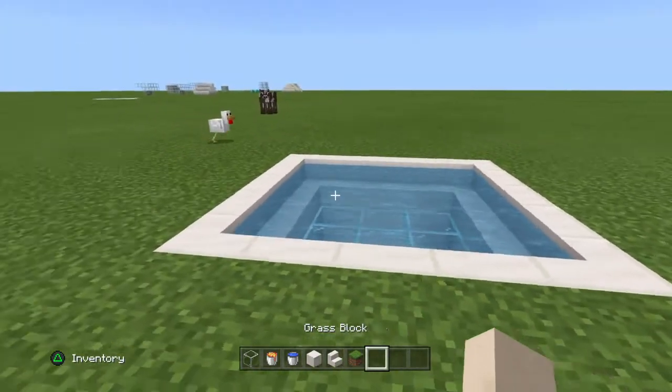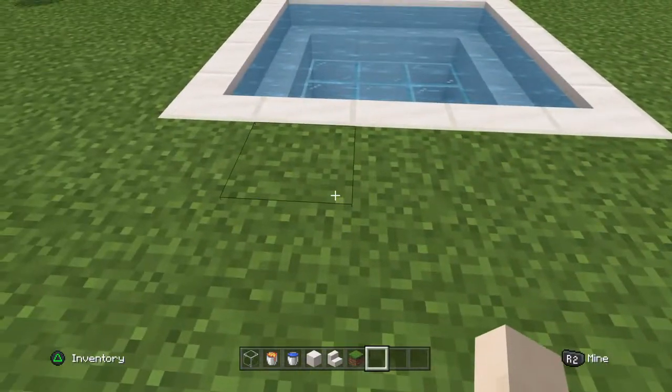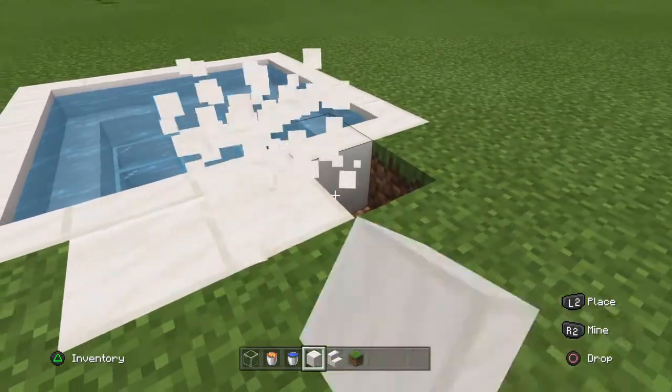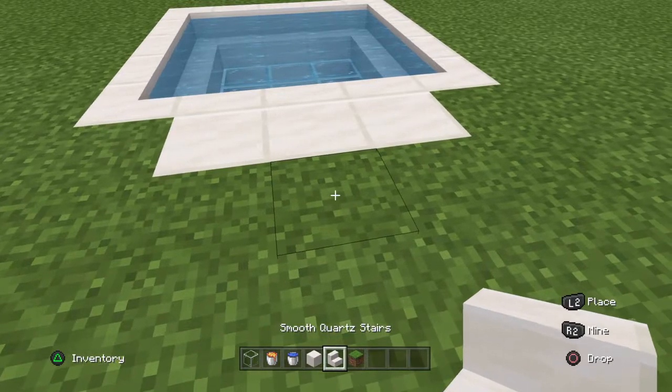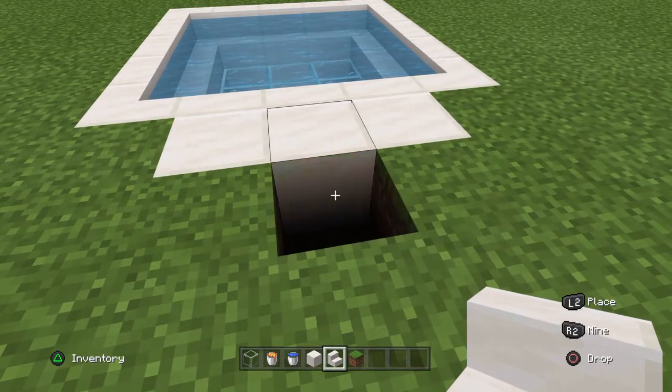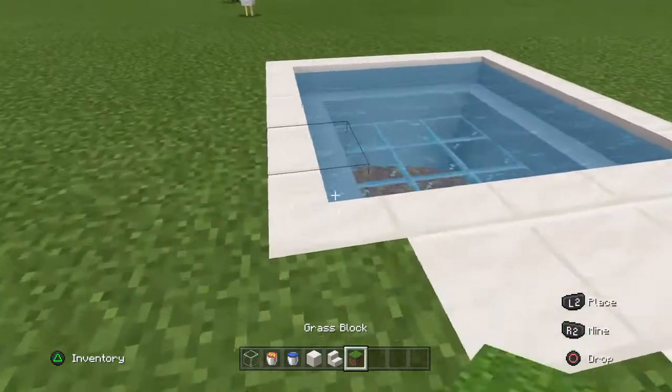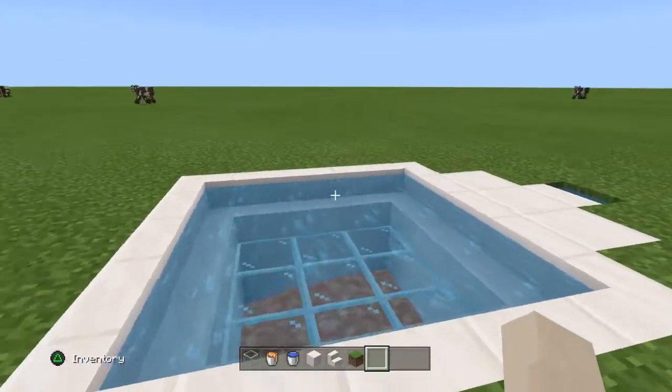Now what you can do — what I usually do for detail — is I dig out three like this, fill it with quartz blocks, dig one out in front of it and put a smooth quartz there, and then put water in the groove. And if you want, you can do that on all four sides, but I'm not going to.